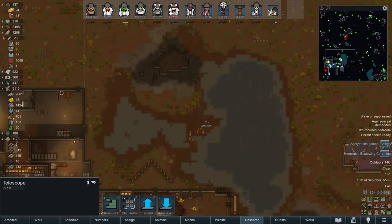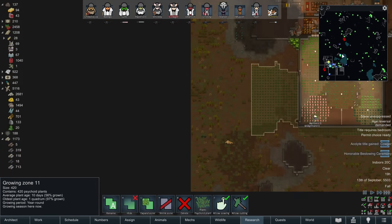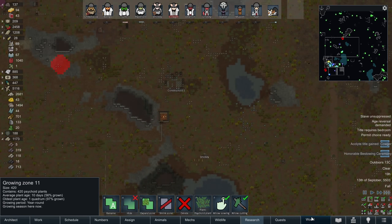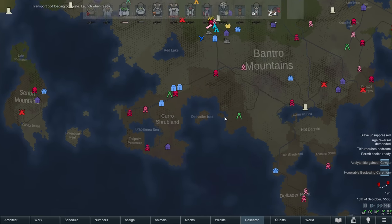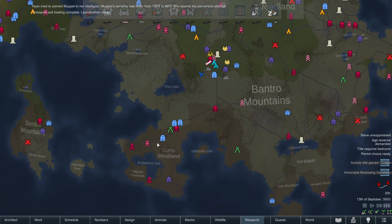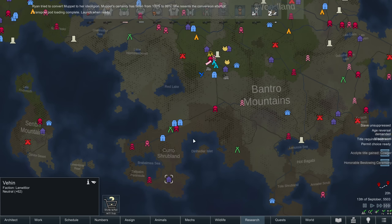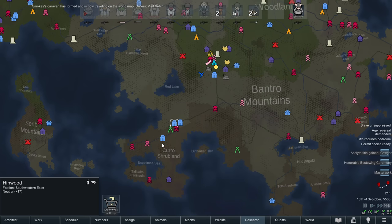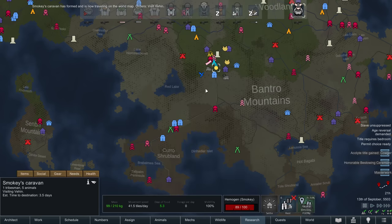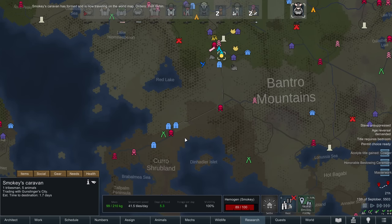We're about to send Smokey off on a very long journey, all the way down here to this location. Once they leave the map I'll slow them down a bit. We're going to want to stop off at all of these places along the way and hopefully pick up a whole bunch of genes. This place still hasn't expired, but these other places have all refreshed their inventory since we were last there.